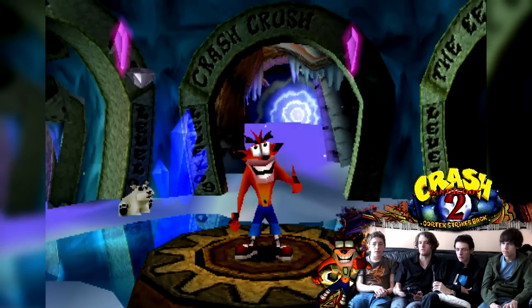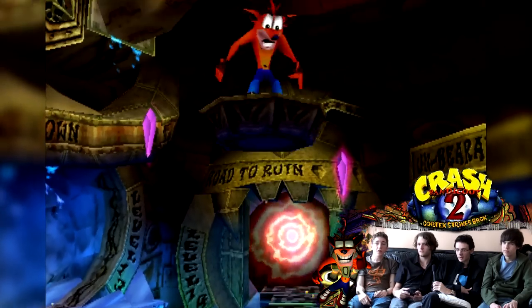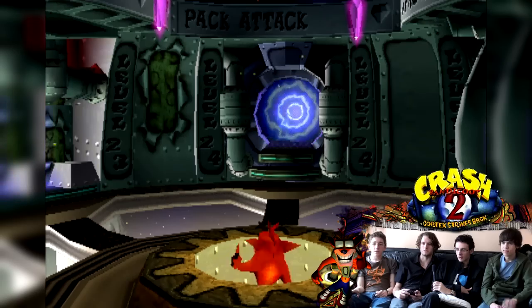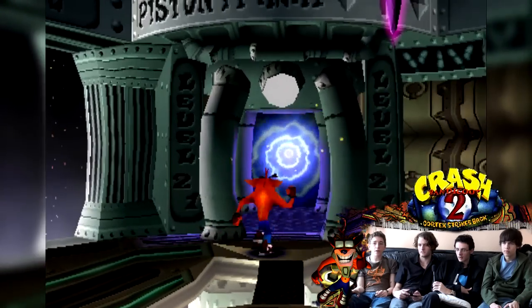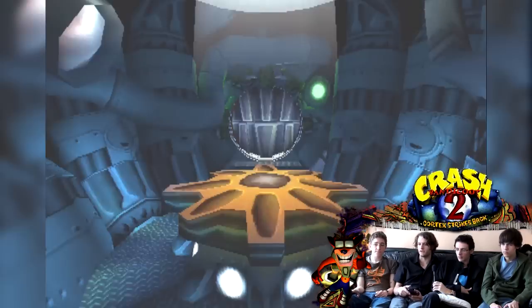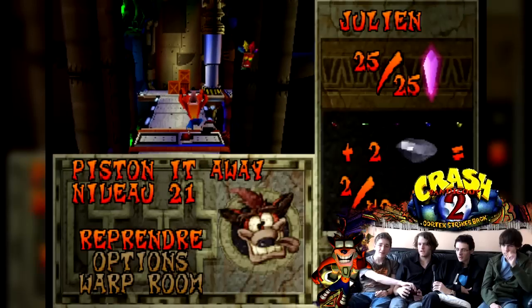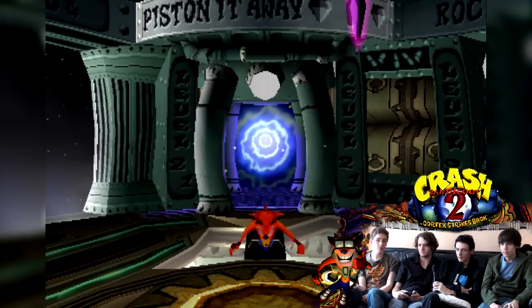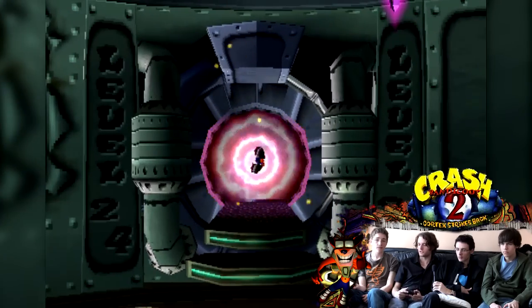Il y a un scénario, contrairement au premier. C'est Cortex, le méchant du premier, qui appelle Crash et lui dit qu'il a besoin de son aide. Il va utiliser Crash pour récupérer des cristaux de pouvoir. Le jeu est censé faire croire que Cortex est un gentil, mais le jeu s'appelle Cortex Strikes Back. Tant que Cortex devenir gentil, c'est difficilement concevable.